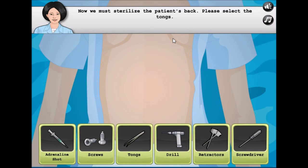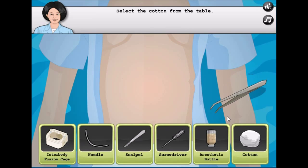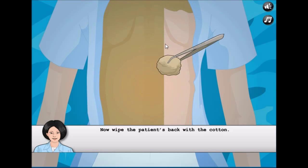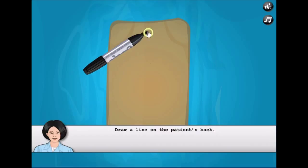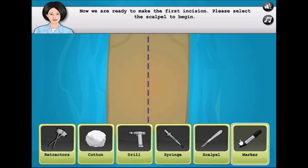Now we must clean the patient's back. Select the tongs — tongs never failed me — grab the cotton ball, put it into the antiseptic solution, and cover the area. Then pick up a marker from the table.